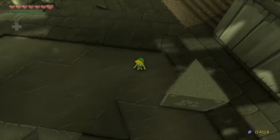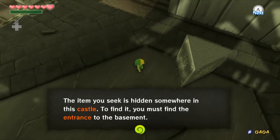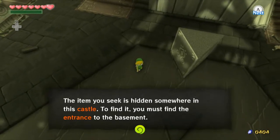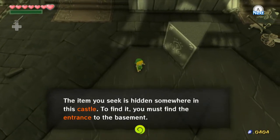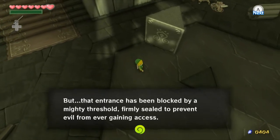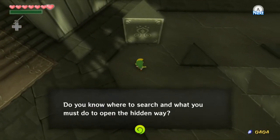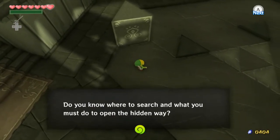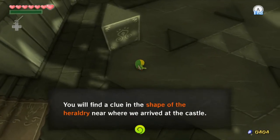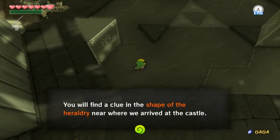Oh, there's a puzzle. Alright Link, I'll need you to listen to me for a moment. The item you seek is hidden somewhere in this castle. To find out, you must find the entrance to the basement, but that entrance has been blocked by a mighty threshold, firmly sealed to prevent evil from ever gaining access. Do you know where to search and what must you do to open it? You will find a clue in the shape of the Hyrule crest, near where we arrived at the castle.